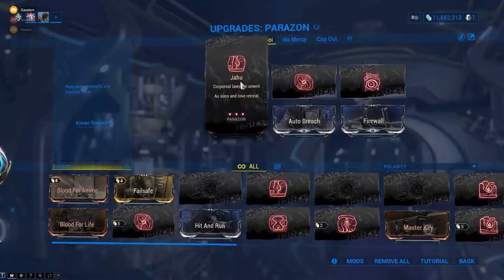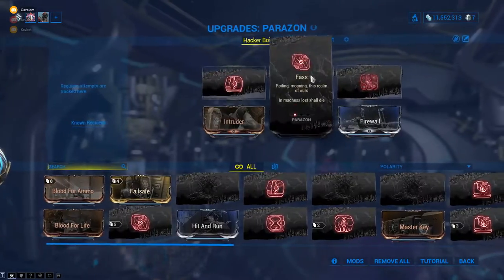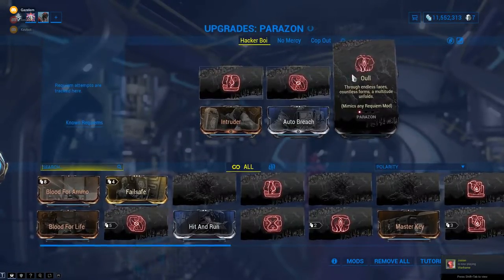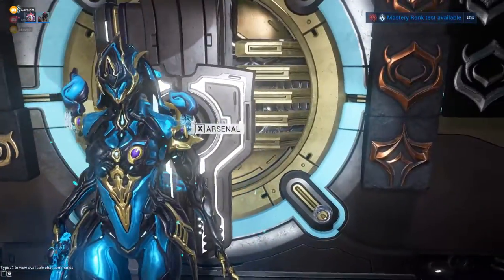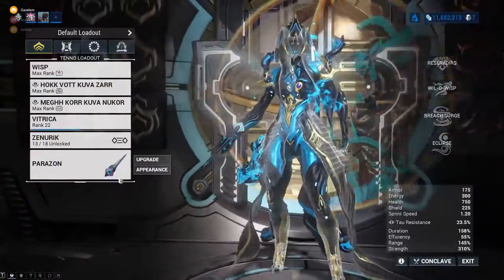Basically you'll just want to put random stuff to start out on. You don't want duplicates. And if you have an Owl, it's like a wild card — you want to put that in the last slot; that'll help you get the right combination a little bit faster. The more Murmurs you get, the more you will know about what mods you'll need to put on your Parazon.